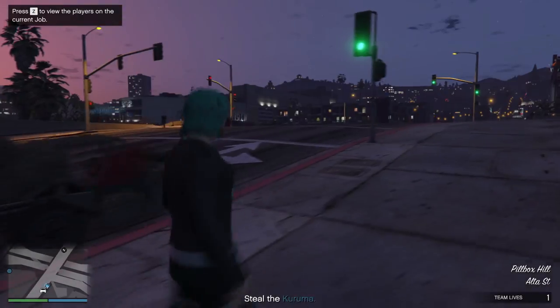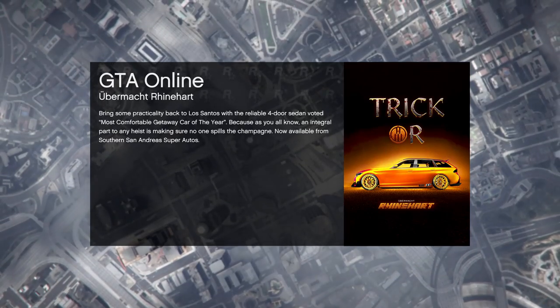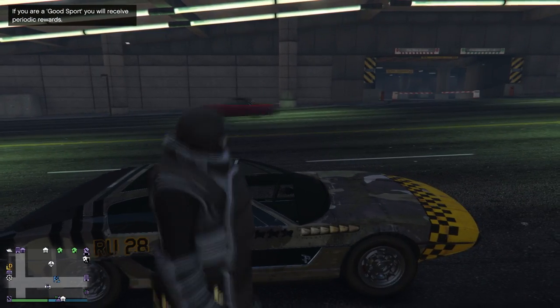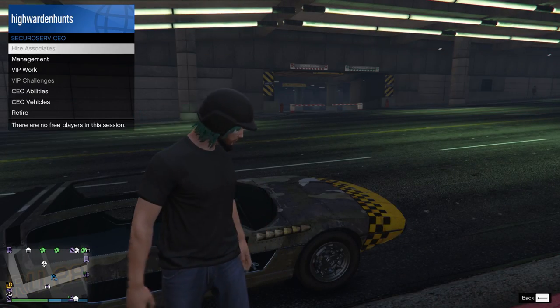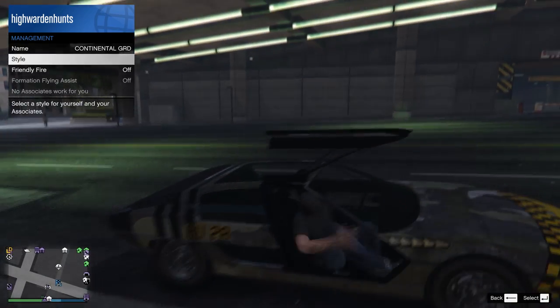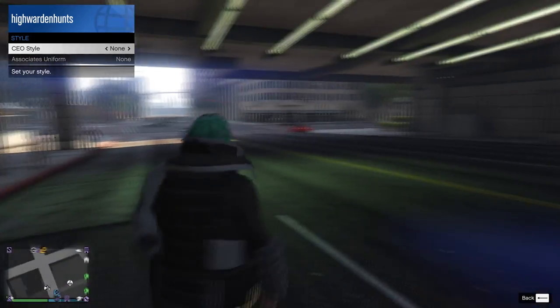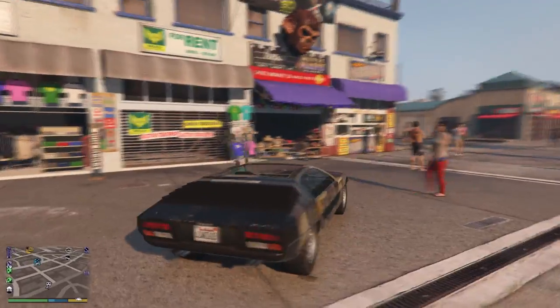Now you should be back at free roam. If there are too many people, you can join an invite-only session. You'll see your character wearing the juggernaut outfit, which will then disappear. Register as a CEO, enter any vehicle, then go to CEO management → CEO clothing, and press right once then left once. Your character will now be wearing the juggernaut outfit but without the helmet and mask, which you can easily purchase.